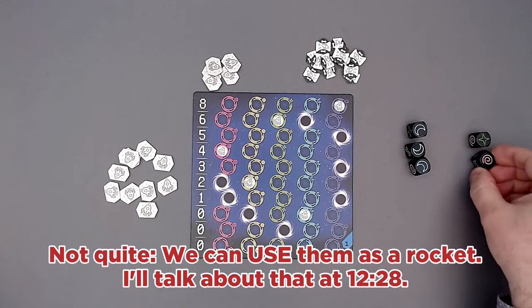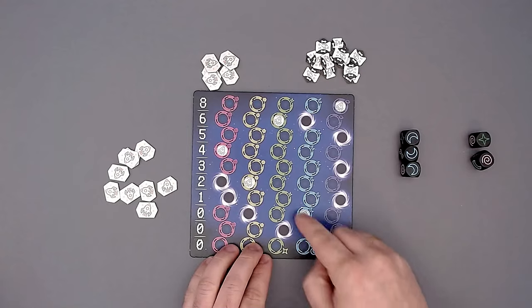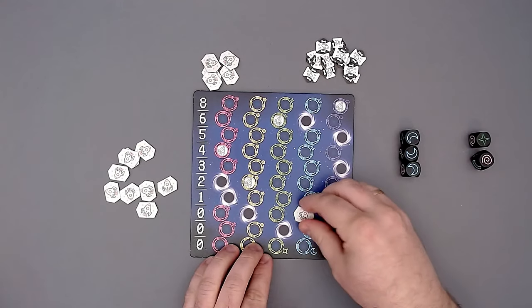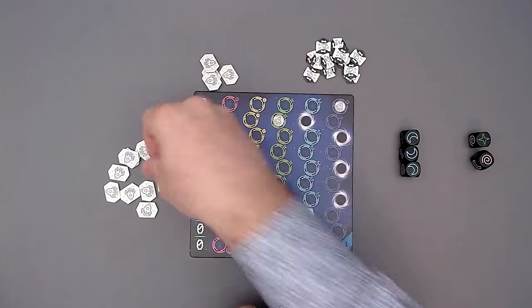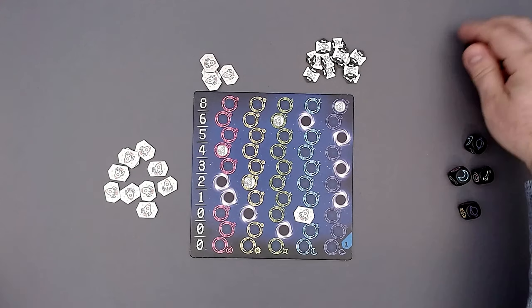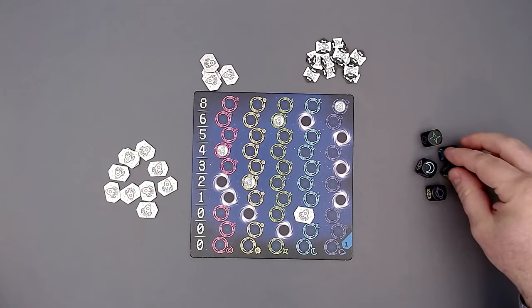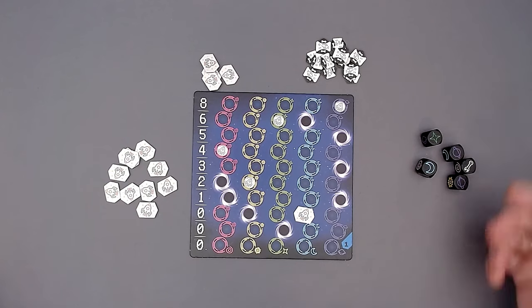I will choose blue anyway. One, two, three - we go up here and place that rocket, and we get a new one from the supply. We just roll again - that's really all we do. Another thing we can do: once after we've rolled, we can take as many dice as we want and reroll them. That's all we can do in terms of mitigation, but I think that's pretty good.